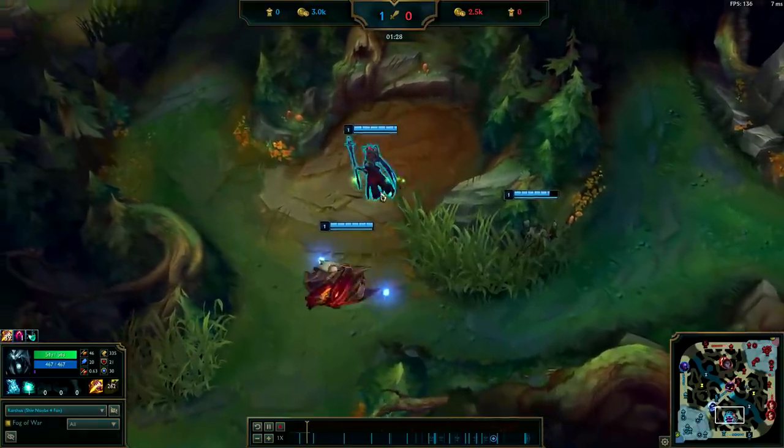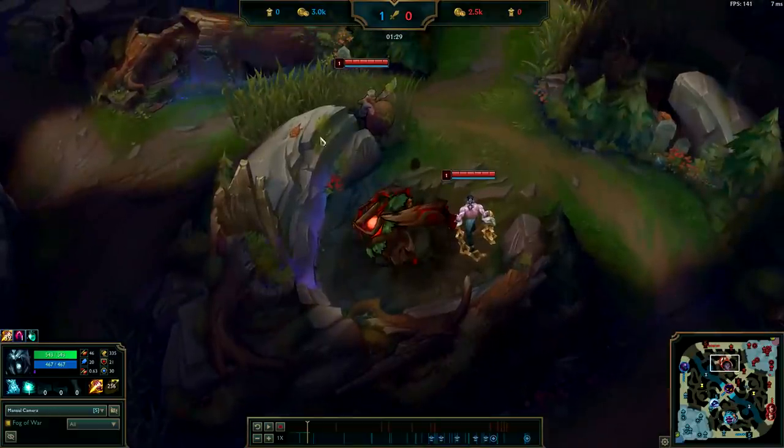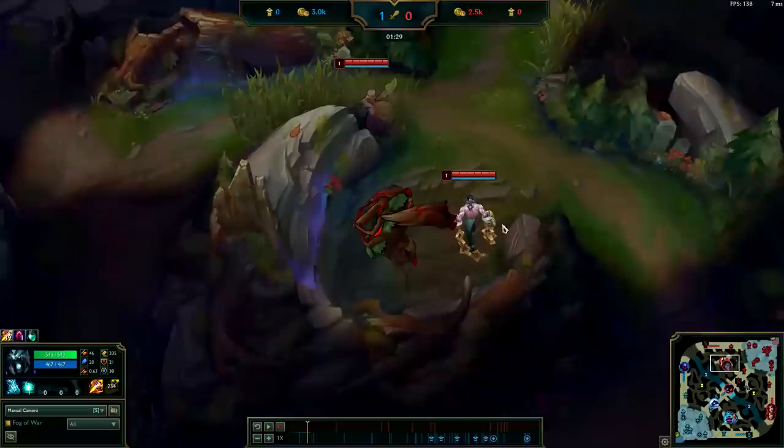As the red buff spawns in, ideally you get a leash from your bot lane. But on Karthus jungle, I always start red buff — doesn't matter if I am bot or top side, always start red. Blue buff is useless.